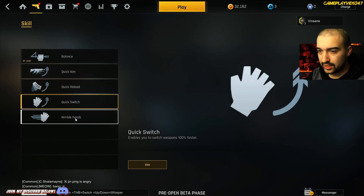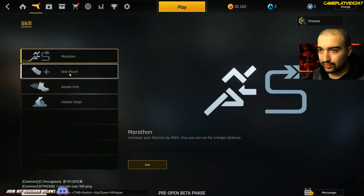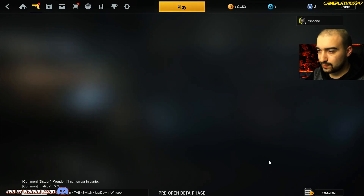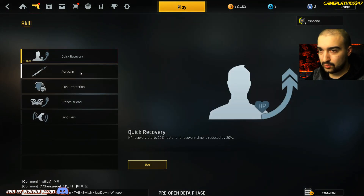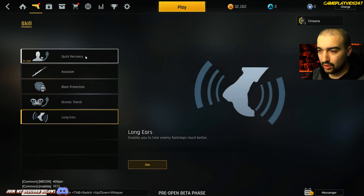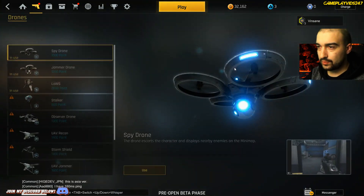Nimble Hands — I'll use Balance for that. We've got Marathon, Gear Pouch, Double Time, Feather Steps. I'll use Marathon so I can run faster. Quick Recovery, Assassin, Blast Protection, Drones Friend, and Long Ears. Let's go Quick Recovery. Looks like you can change your drones as well, which is pretty sweet.